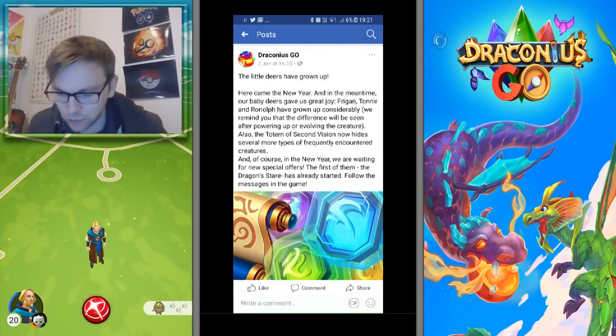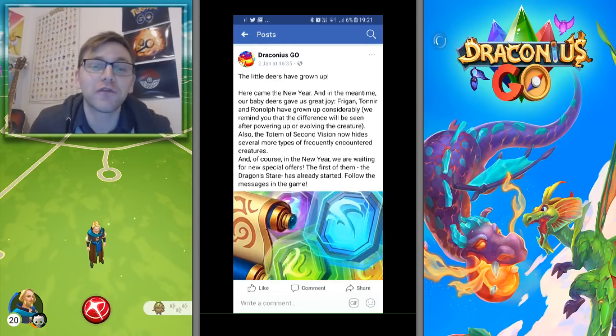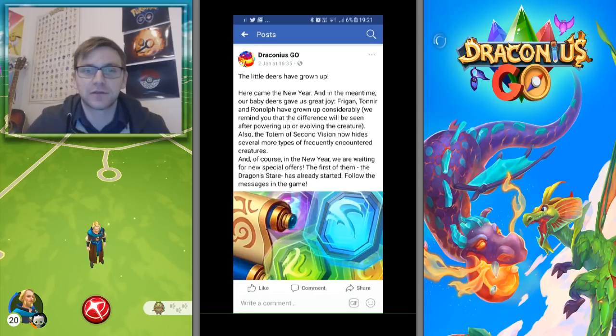Basically, we have the Draconius Go update. The event dates will be on screen when I bring it up. The new year came, and in the meantime our baby dears gave us joy — Toni and Ronolf have grown up considerably. The difference will be seen after powering up or evolving the creature, so we're only going to be able to see these changes if we put candy or stones into them, which is what I'm going to do today.